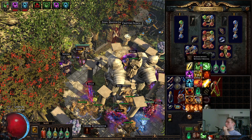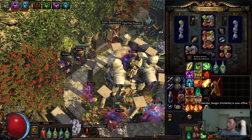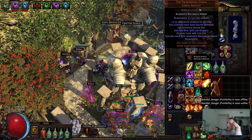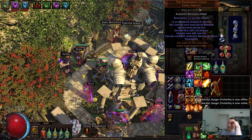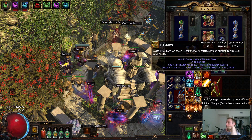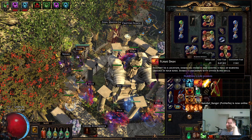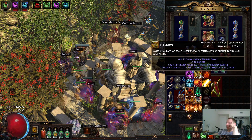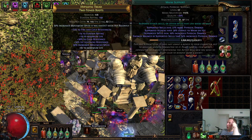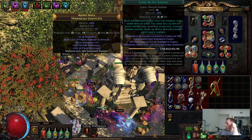In terms of auras, one thing that did change was actually a bug fix — you weren't supposed to be able to run Skitterbots with Primordial Chain, so they patched that. I totally missed that in the patch notes. But I'm running kind of the same setup: Flesh and Stone, Pride, Dread Banner, with Precision now. I just threw in Precision because I had some extra mana left over. So Flesh and Stone linked with Maim, Generosity with Precision, and Dread Banner.